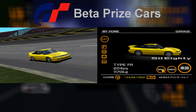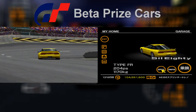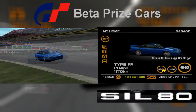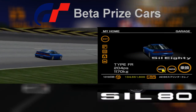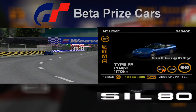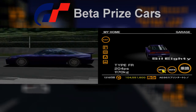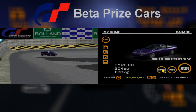The Nissan Sil80 is the other car that can be awarded when the player completes the FR Challenge. On the trial version all three of its standard color schemes went unchanged between the later demo and the final build of Gran Turismo. However the car did have one notable change — the car's name was originally written with 80 using numbers rather than letters. On the final build the car's name was spelled fully with letters rather than a mix of letters and numbers, and is also spelled as two words rather than one.